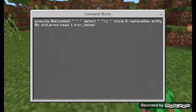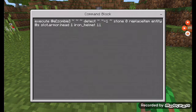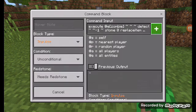That didn't work. Iron helmet, one and one. Basically it's just: execute your mob, then your coordinates, then detect negative one, and then whatever block, then zero — unless you want a different version of that block — and then whatever command you want.